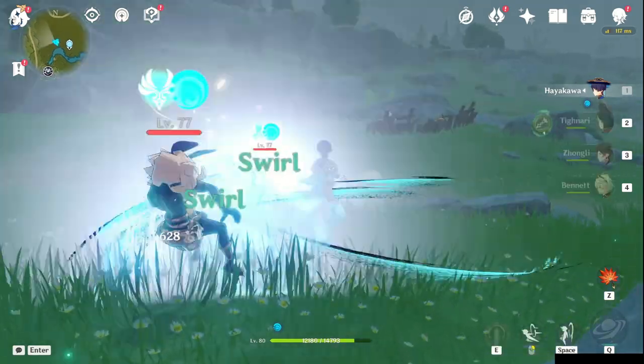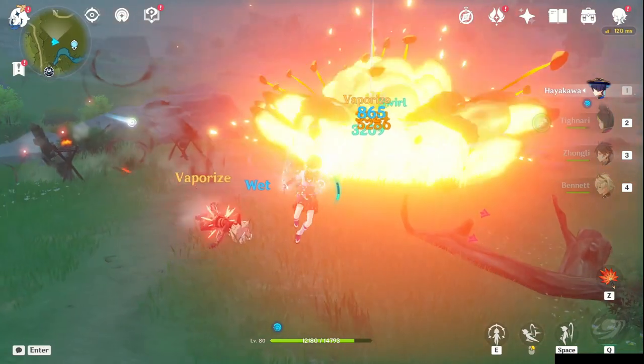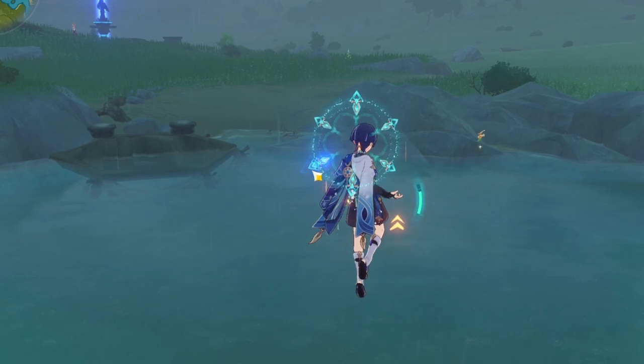Wanderer's elemental skill makes him one of the first characters in Genshin Impact that enables air combat. His skill is his main kit, and both of his passives are upgrades to his skill.